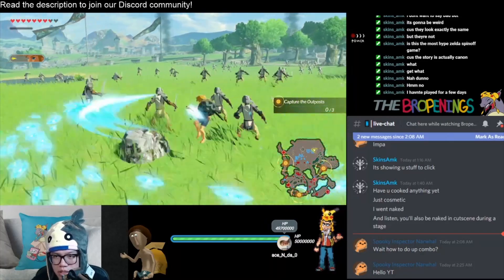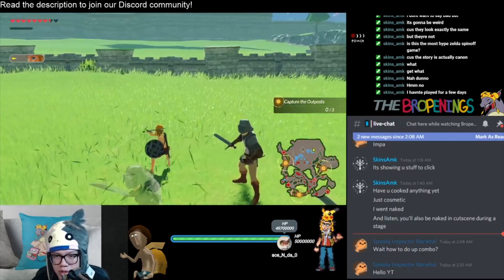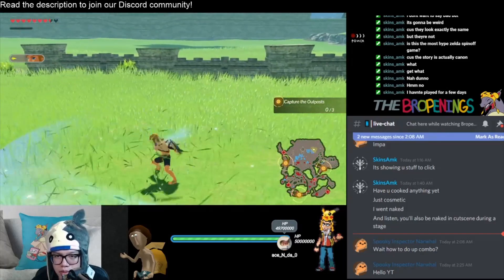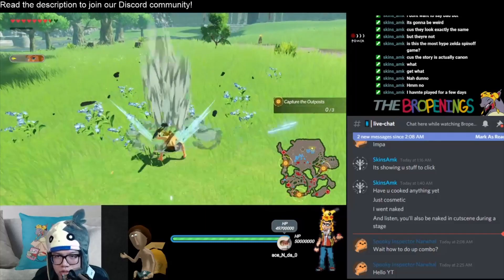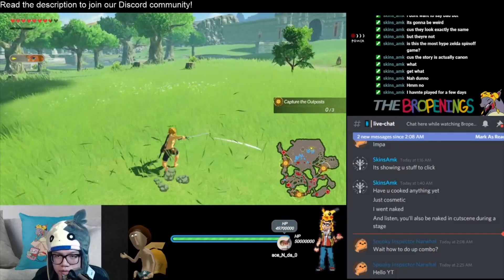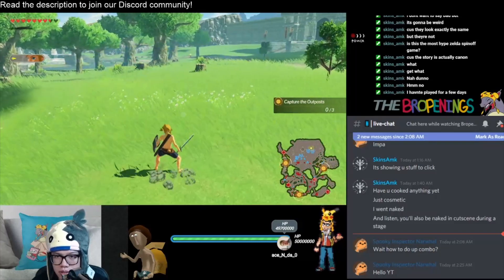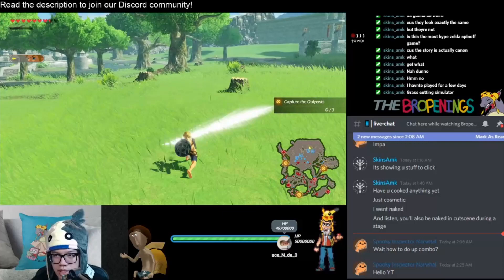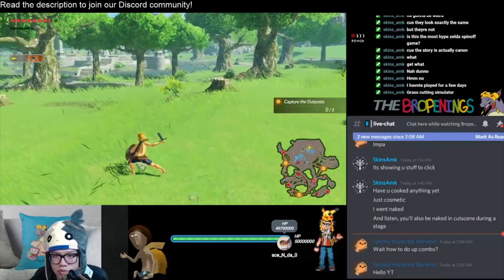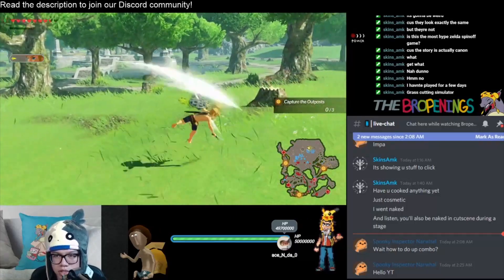And while you're here, look for some chest items, maybe some Koroks. Or if you've just got some free time, chopping grass, doing garden duties as you do — that's Link in every game. Also good to practice your combo. Grass-cutting simulator — really good for just practicing your combos.